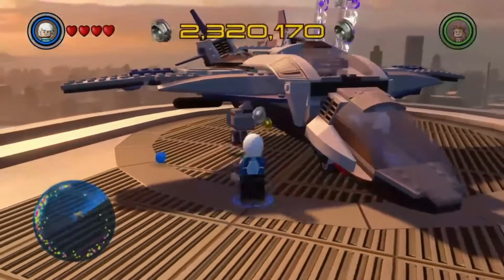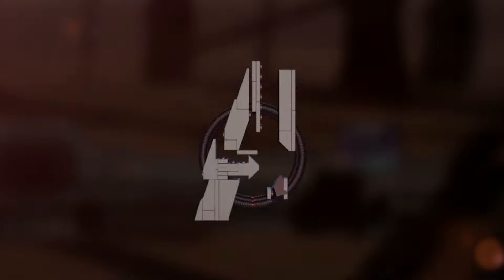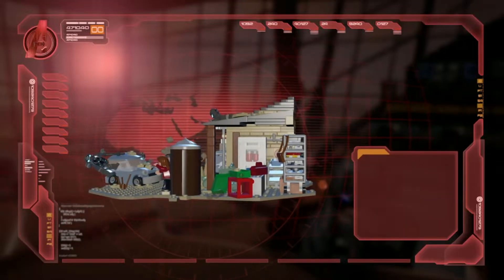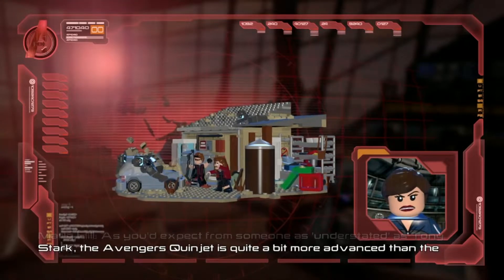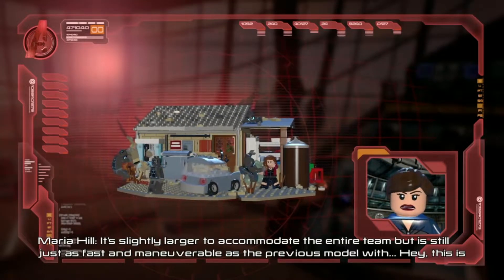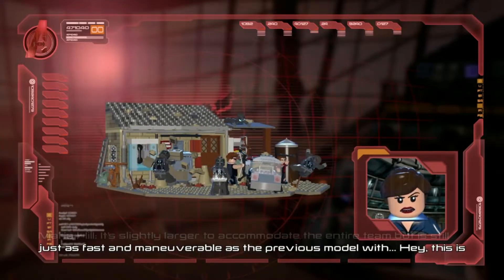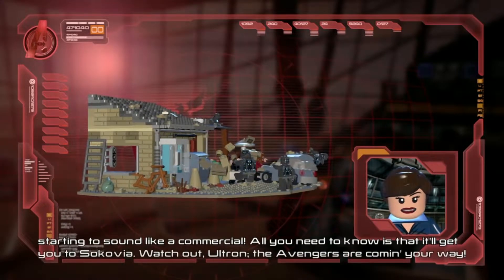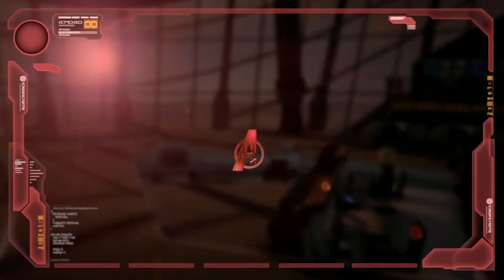Anyway, let's go ahead, pop in the Quinjet and get started. As you'd expect from someone as understated as Tony Stark, the Avengers Quinjet is quite a bit more advanced than the ones we had back in S.H.I.E.L.D. It's slightly larger to accommodate the entire team, but is still just as fast and maneuverable as the previous model — hey, this is starting to sound like a commercial! All you need to know is it will get you to Sokovia. Watch out, Ultron — the Avengers are coming your way. Let's do this!